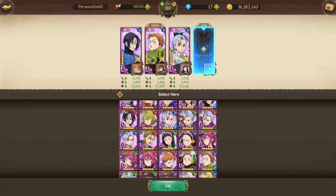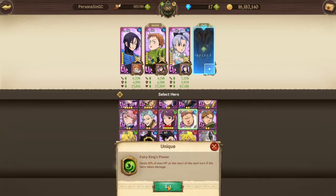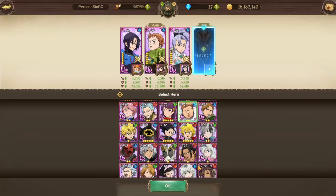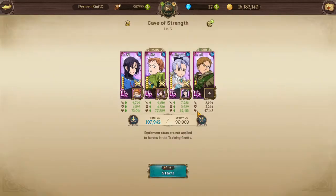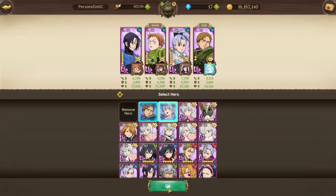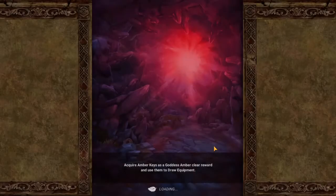I'll throw a blue character in the back — I'll just put Weinhardt there. We should be fine since our CC is pretty high with this team because of Chanko. Let's see how it goes.